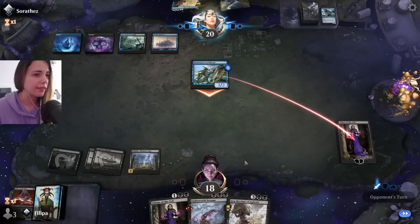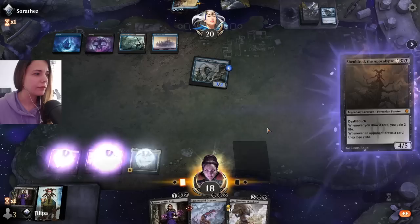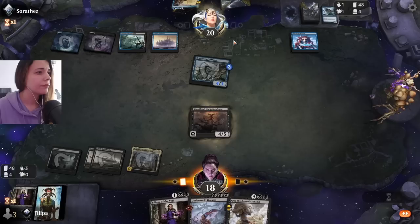They might bounce our Underworld Dreams, but we can just replay it eventually. Hopefully they are running out of resources and just draw lands. Sheoldred is actually pretty good here.